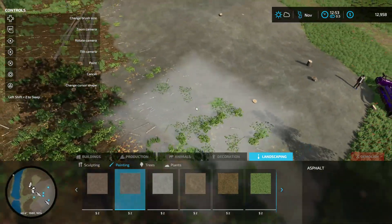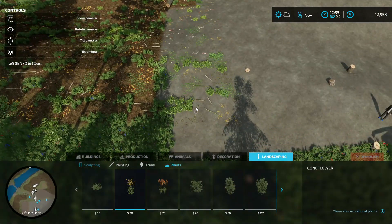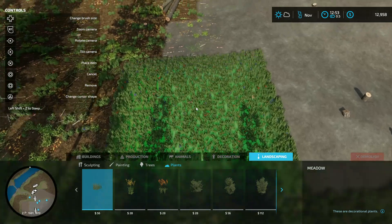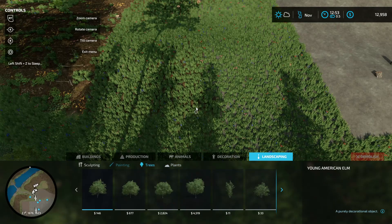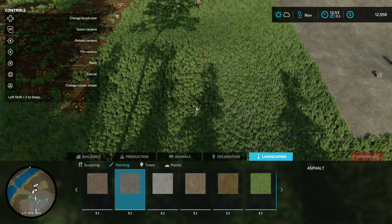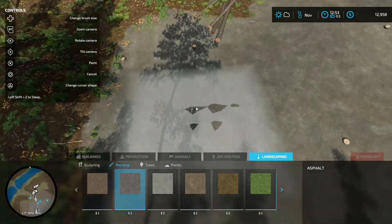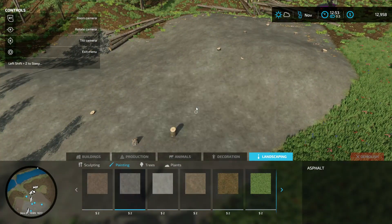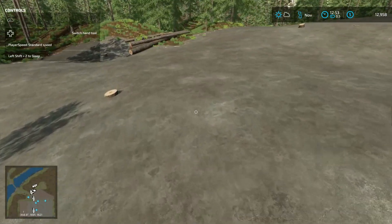So yeah, that's legit. Let me show it again — paint the grass over it, then paint over it once again, and it is gone. And that, my friend, is how you get rid of that forestry texture. Awesome, game set match.